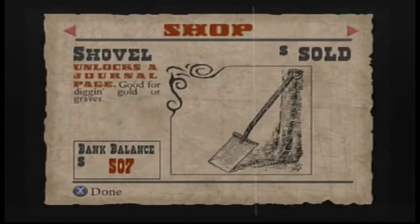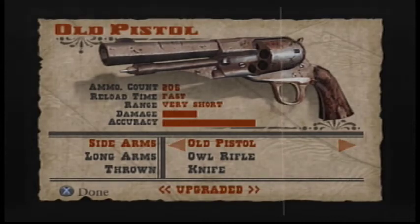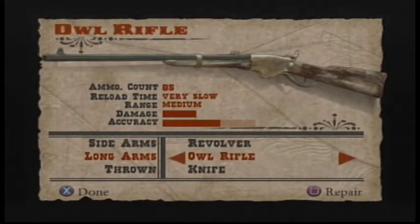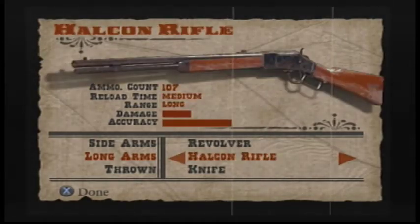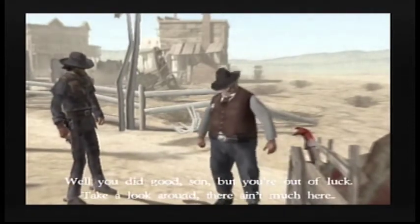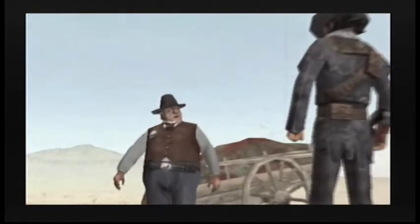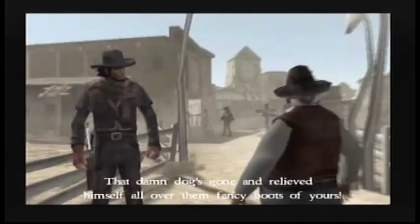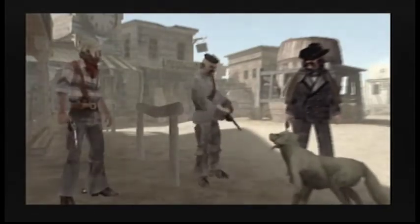Now we get the chance to purchase some more weapons, journal pages, and other items. Going ahead and getting the revolver — it's not a huge improvement, but it's better than the other options. Looks like we're going with the Halcon and the knife. Arriving at a new town — the Bugly Gang has destroyed it. The barkeeper has nothing to offer.